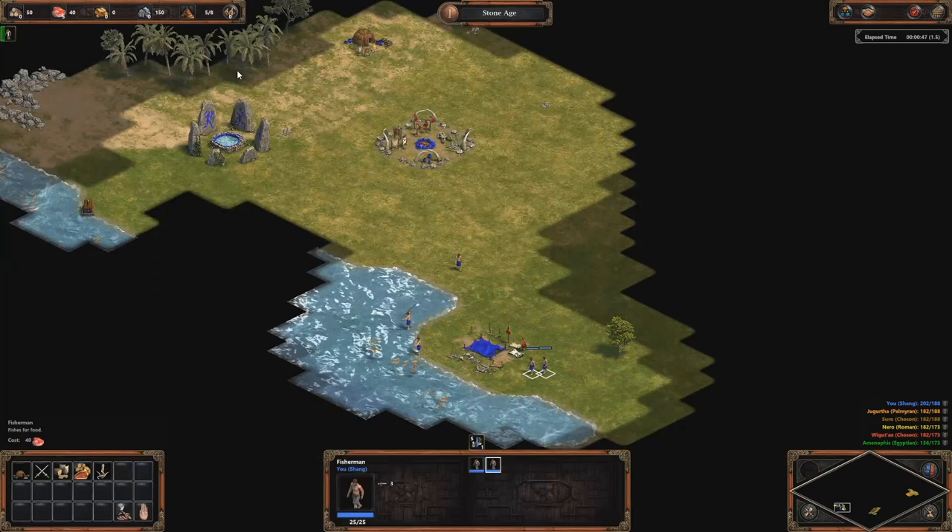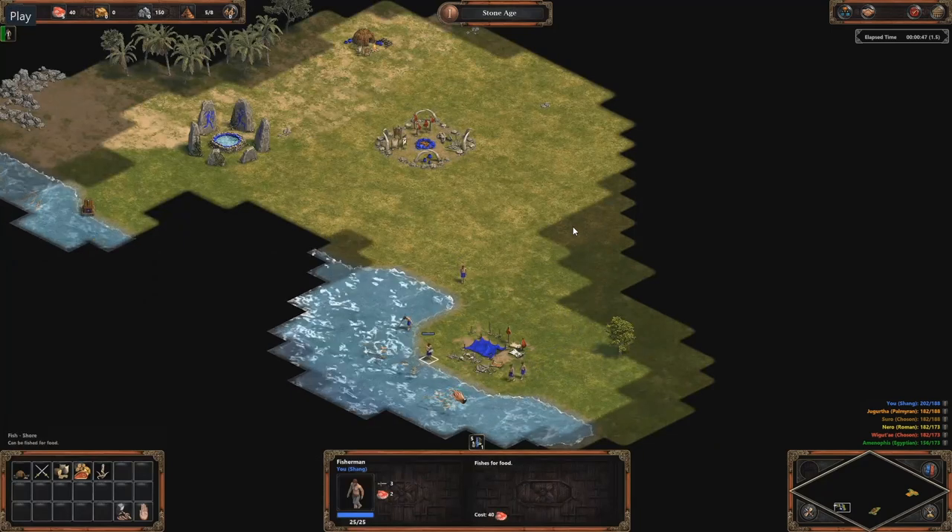The distance is not much shorter than the distance from the town center, so it's okay. This is a good spot for collecting food because fishing is much faster than berries or hunting. If you have Persians, for example, they are faster to collect food from hunting gazelles and elephants.